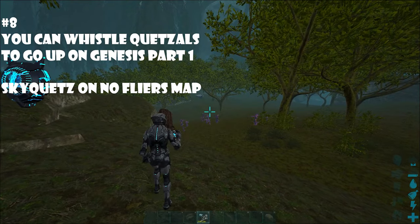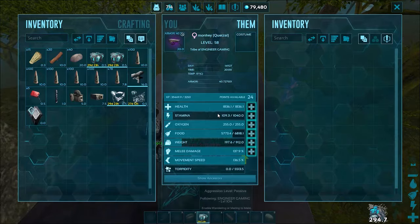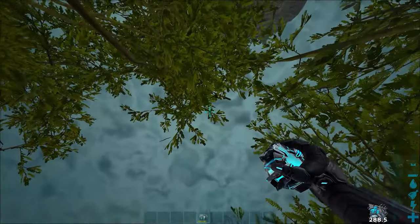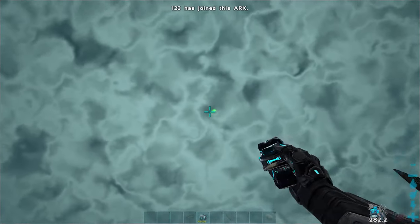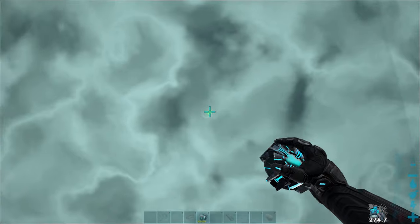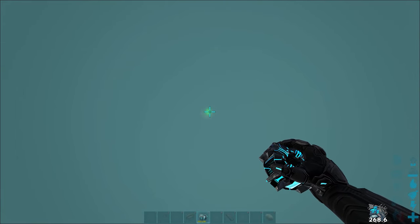You can un-cryo a Quetzal with a platform saddle on Gen 1, hop on it, and then just whistle it to go up. You can set it up as a SkyQuetz — just put the follow distance to lowest so it goes into the air, and then tell it to go there. With this, you can put a SkyQuetz to the border, and the only way to scout for it is an Astro or a Skiff.